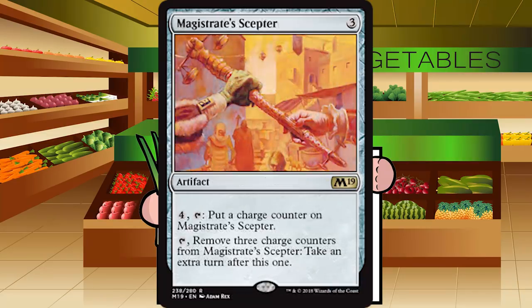Up next is Magistrate's Scepter — three generic mana for an artifact at rare. Pay four and tap it to put a charge counter on it; tap and remove three charge counters to take an extra turn. People love extra turns, and they are almost never good. Paying 15 mana and three turns to get an extra turn is not something I want to do. F for Magistrate's Scepter.